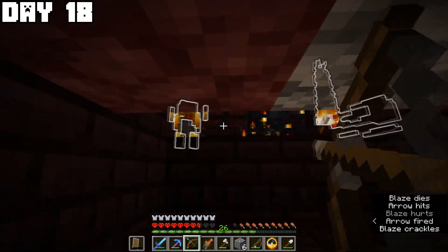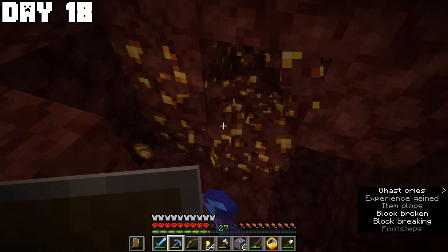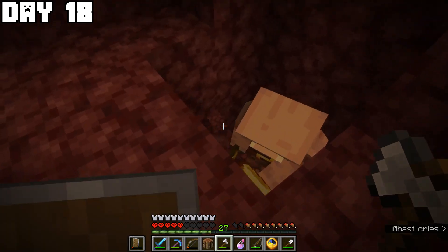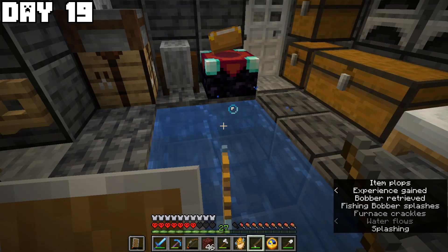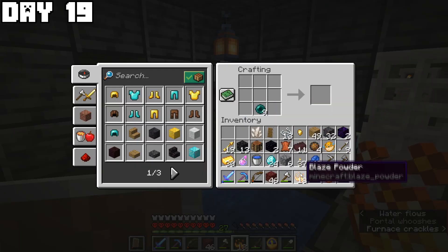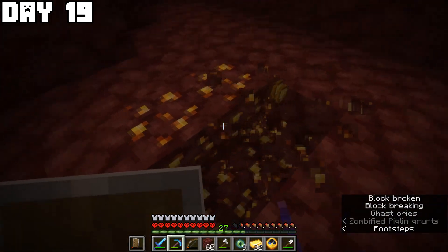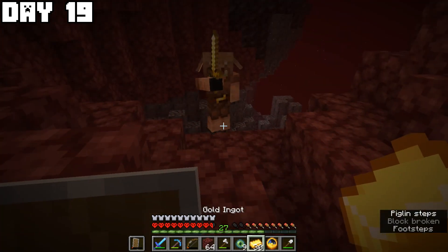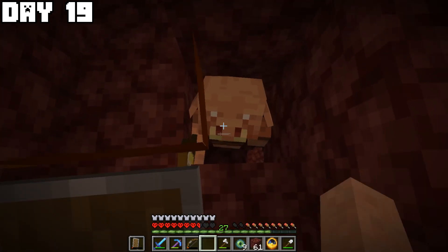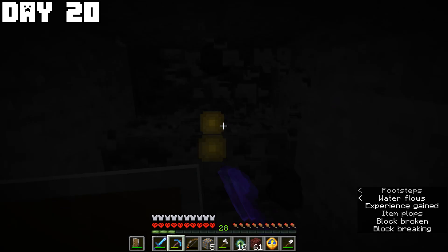Getting more blaze rods took a pretty long time, but after that I mined nether gold ore and used the gold to trade with another piglin for more ender pearls. On day nineteen I did some more fishing and made eyes of ender, then went back into the nether to get more nether gold ore and glowstone, found some piglins and bartered with them, and made another eye of ender on day twenty.